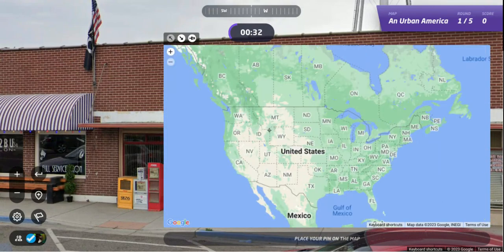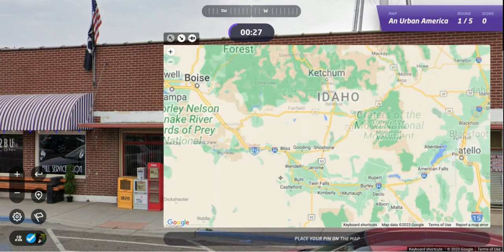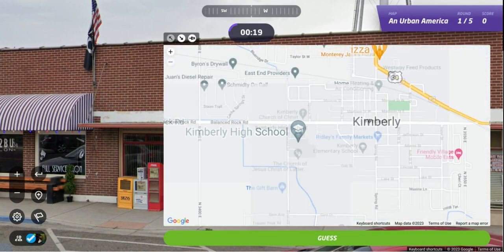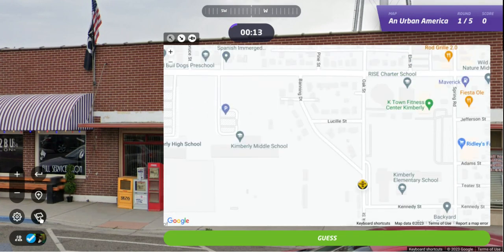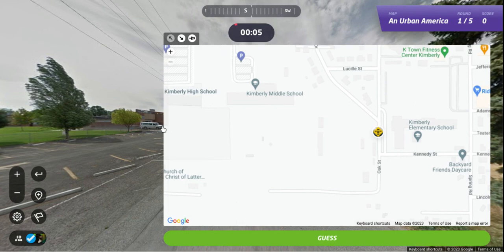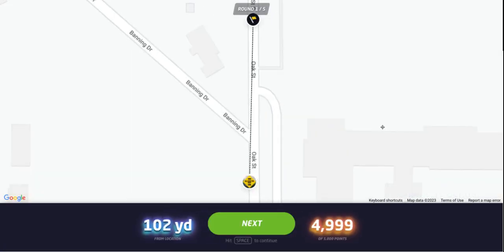Well, that's going to be a small town. Probably down here somewhere, I think. There we are — there's Kimberly near Twin Falls. Pretty good. There's Oak near the middle school, or the elementary school, I guess. There we are. 102 yards. We missed this perfect score by a point.